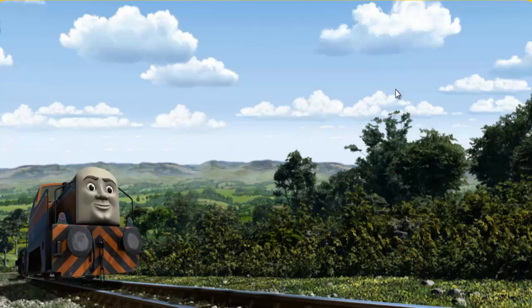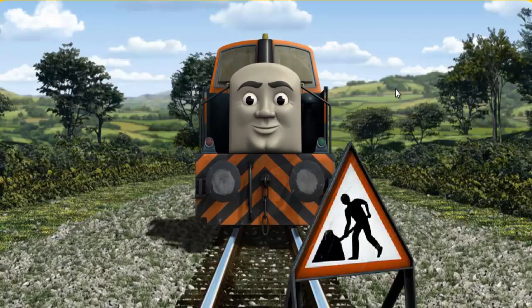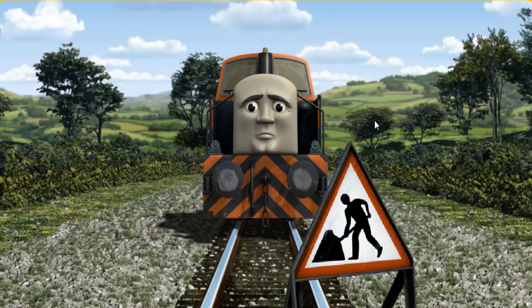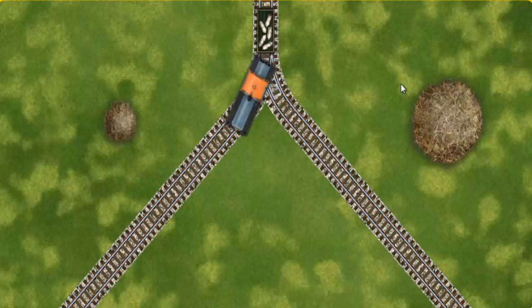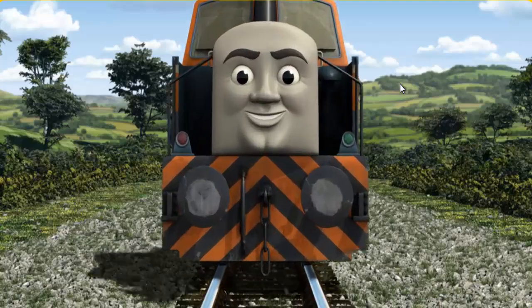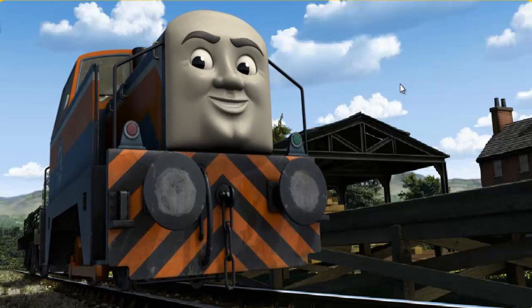Den set out for Farmer McCall's farm. Suddenly, Den had to stop. Because of track repairs, he needed to go a different way. Show Den the track that goes nearest to the smallest haystack. Den arrived proudly at Farmer McCall's farm. With your help, he was a really useful engine.